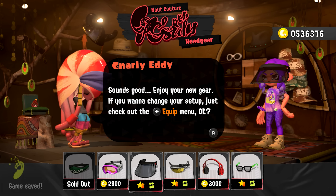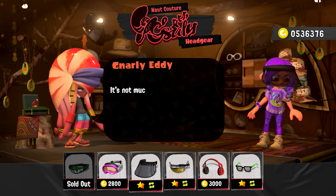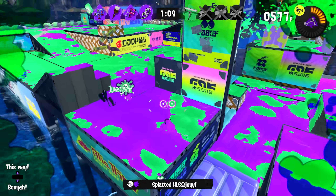3-star gear will let you earn chunks on it 3% faster, 4-star is 6% faster, and 5-star is 10% faster. That's really not that much of a difference, and it's certainly not worth the amount of snails that it costs.